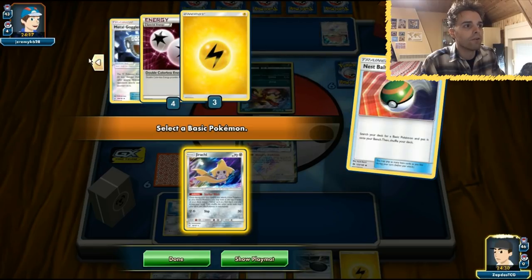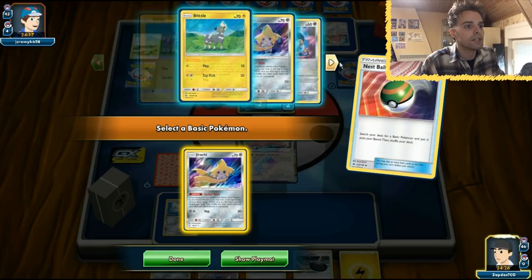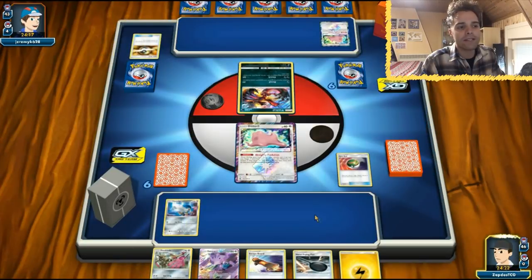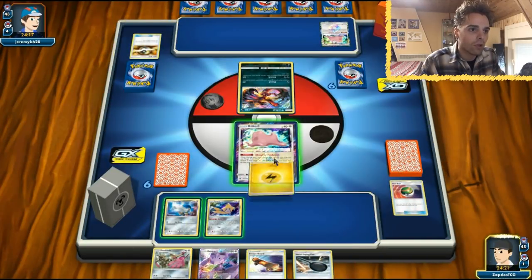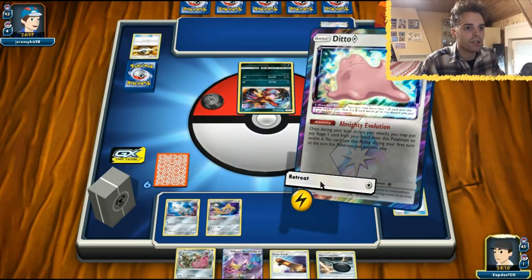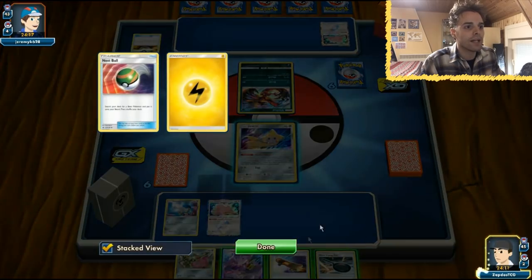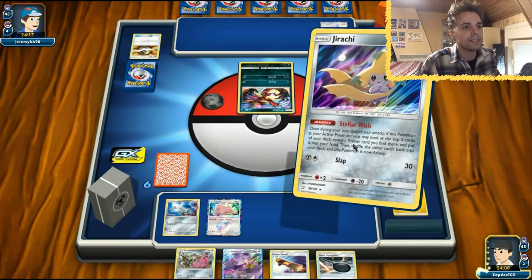The bad thing is we don't have an Ultra Ball, otherwise we could have relied on Jasmine. Okay, we have four DCEs in the deck — that's all I want to know. How many Dublades do we have? One. Okay, we have all of them in the deck, so I'm very satisfied. Let's get this Jirachi up and rolling. We have an Escape Board to go along with that, so we'll simply retreat. Getting a Lightning energy in the discard pile is a little bit better since all four DCEs are still in the deck.